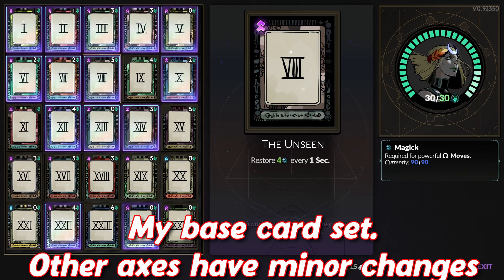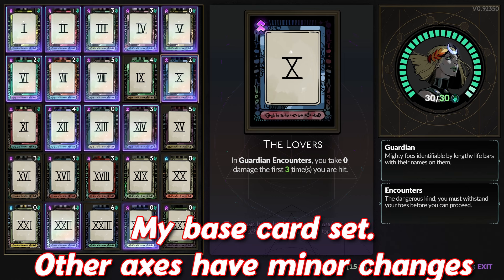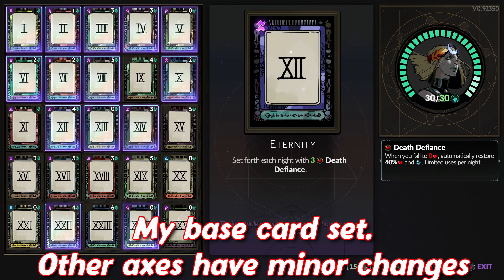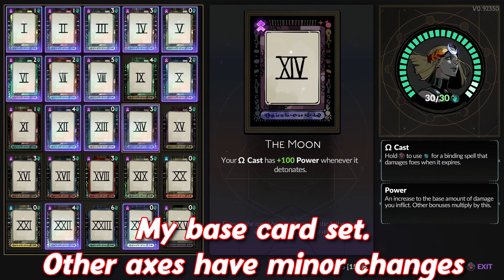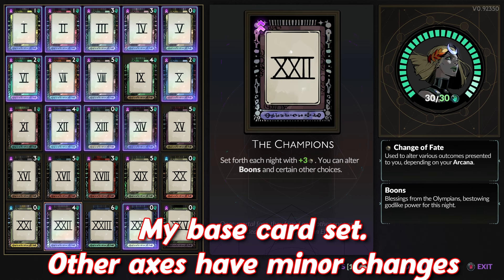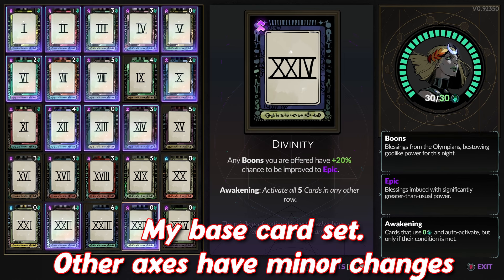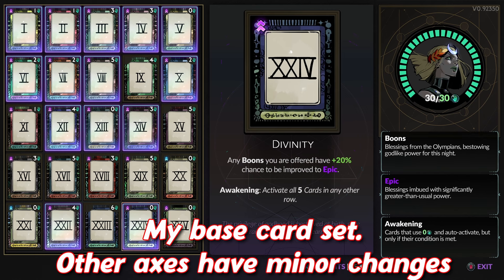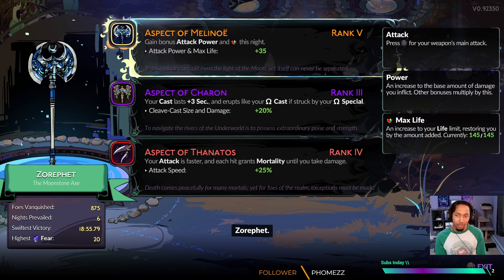Bonus damage to enemies in my cast, extra starting life and starting mana, restoring mana every second. Against bosses, we absorb three hits before we start taking damage. We have our three death defiances. Centaur is enabled by having active cards from one to five. We have omega cast damage — very easy to swap in and out of. I have my four costs down here, we can reroll a boon's choices. And finally, because we have that full top row, we have a 20% increased chance of finding an epic boon.